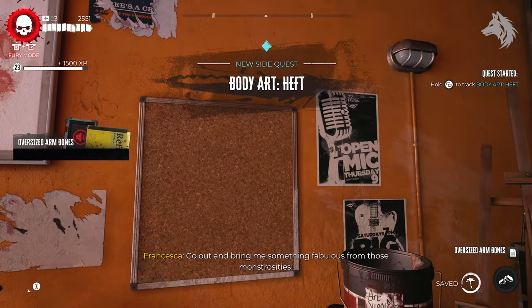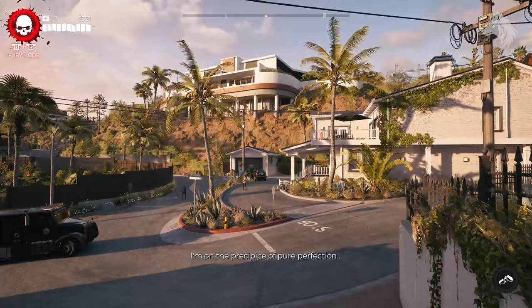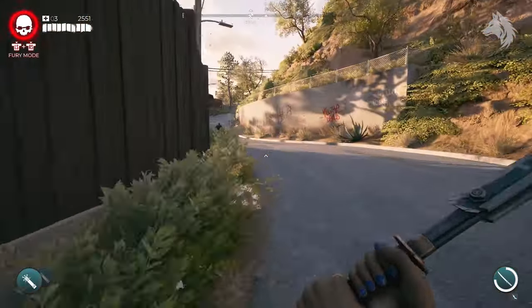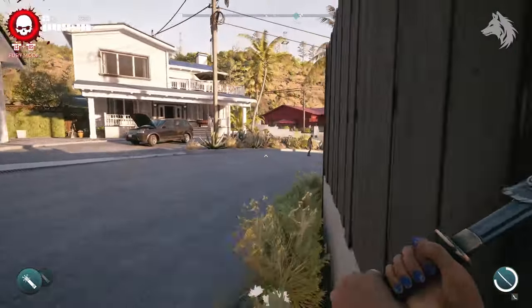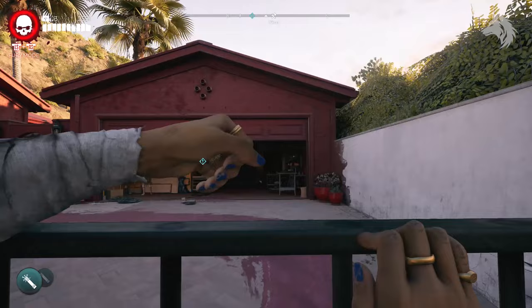Since I've started this quest after completing the main campaign I already have all the parts and simply must run up the street and return to start the next quest. You must find five oversized arm bones, five chthonic ichors, five infected spines, three blade arms, and three mutated hearts.